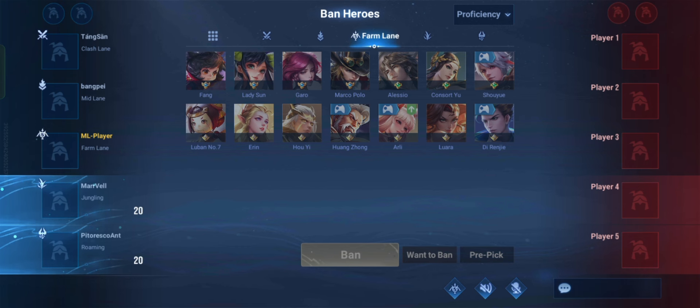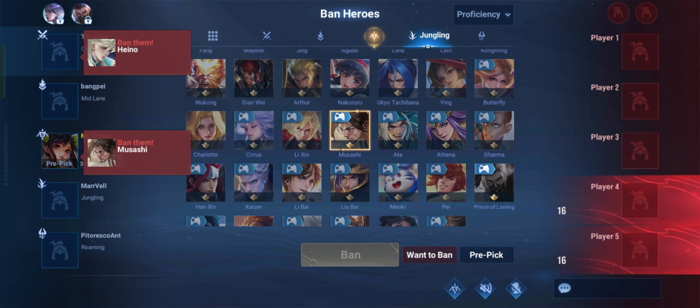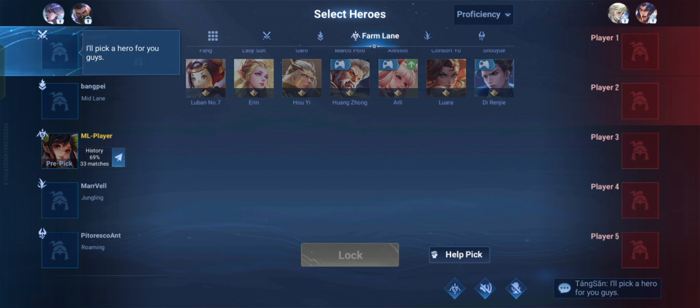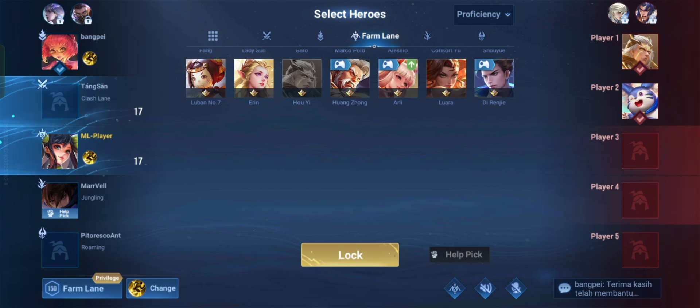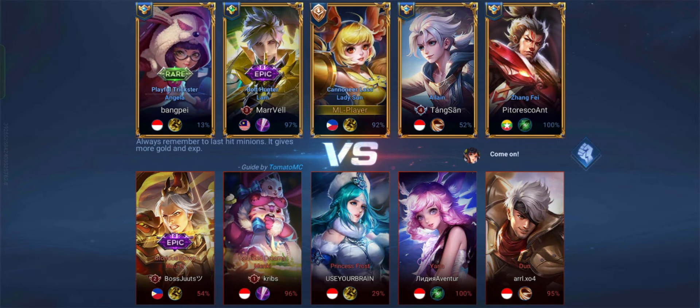We will review a match so we can learn an intermediate level of understanding of the game. I chose Lady Sun because I have a 69% win rate with her. Fast forward, the enemy has Beat For Ye as the enemy marksman. One tip you should know is how to counterplay their heroes. If you see an Indonesian player in a fight, they're more likely aggressive in their gameplay, but once you break their tempo it's all gone.